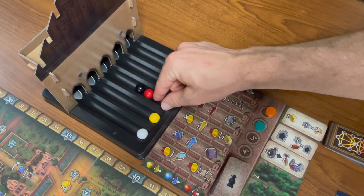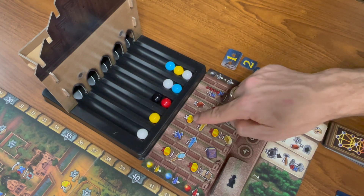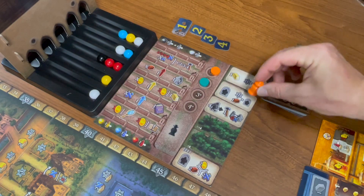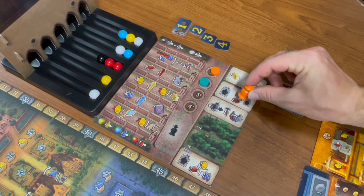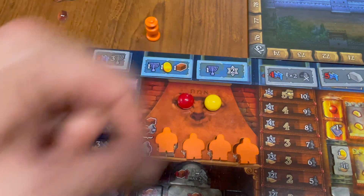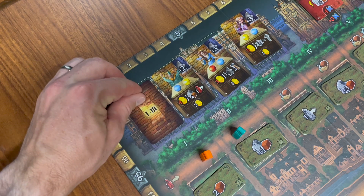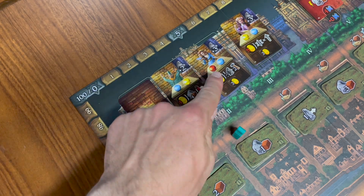There are two kinds of actions in this game. A marble action is going to have you choose one marble and perform the action next to that row. A rabbi action requires you to place your rabbi. Every round, you will take two marble actions and one rabbi action, and there are four rounds in the game. Therefore, a game of Golem always gives a player 12 actions.